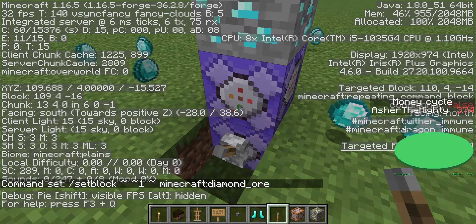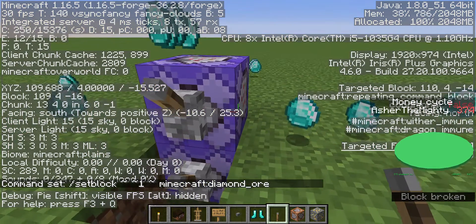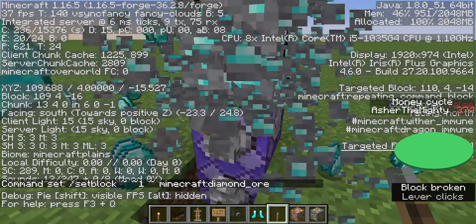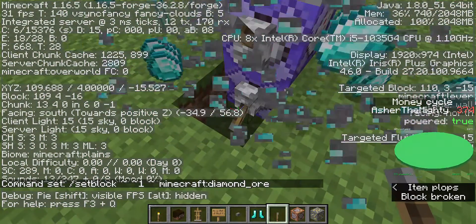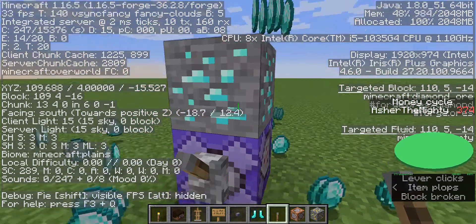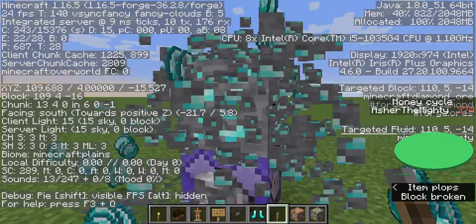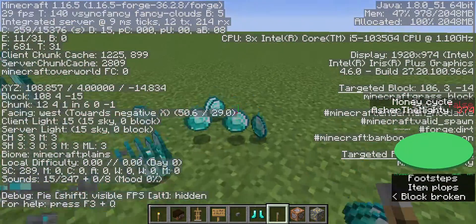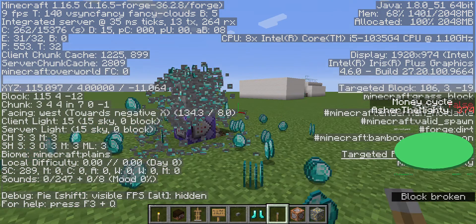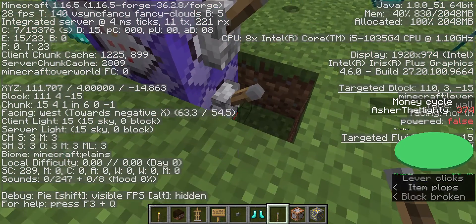If you set this one to needs redstone — break that. And if we only enable this one, it's super good. Woohoo! Diamond! Wow! The game's starting to glitch. Ta-da! There we go.